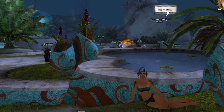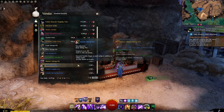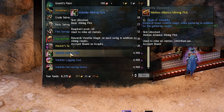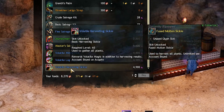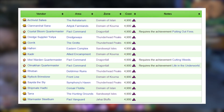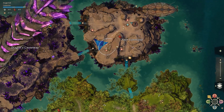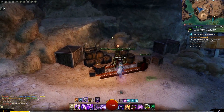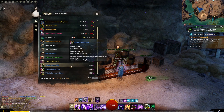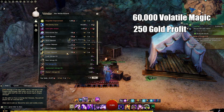For players who are extremely poor, ArenaNet has an option for you as well. You can buy volatile magic gathering tools using karma, but they can be broken — similar to our wallet situations. To buy them using karma, head over to an NPC. I personally go to the one in Dragonfall because you don't have to complete a heart in order to purchase the items.